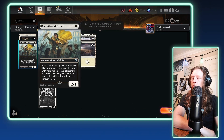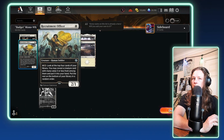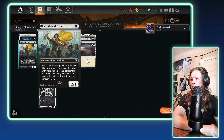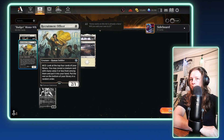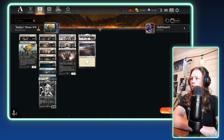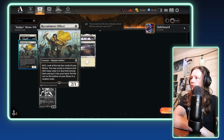Next up, we have Recruitment Officer. This is in here because it's a really good 1-drop — it's a 2/1 with an upside. The upside is the activated ability to pay some mana, look at the top three cards of your library, grab one, and put it into your hand if the card costs three or less. And would you look at that — all of our spells are three or less. So, very nice. We're going with the Recruitment Officer.